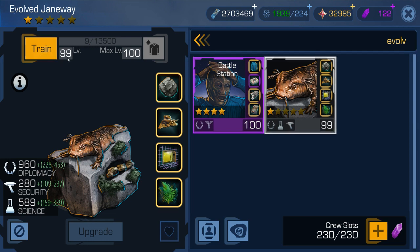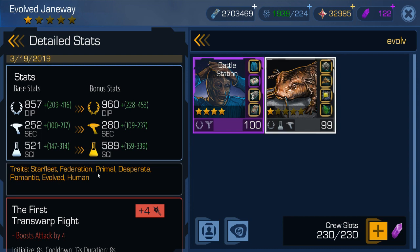I have her on level 99 with 1 star. These are her stats: Diplomacy, Security, and Science. And the traits: Starfleet, Federation, Primal, Desperate, Romantic, Evolved, and Human.